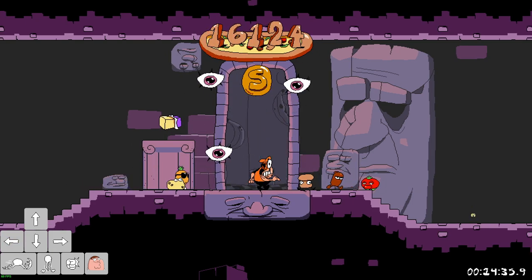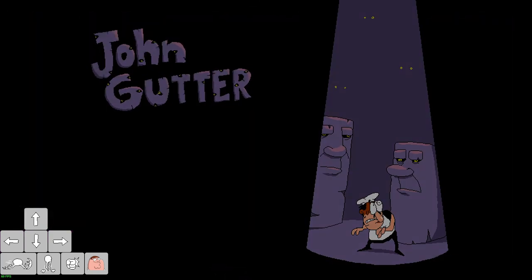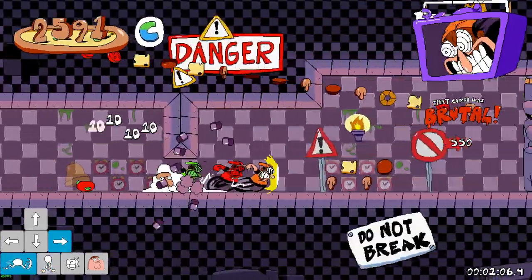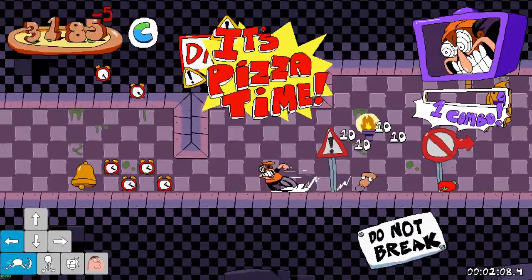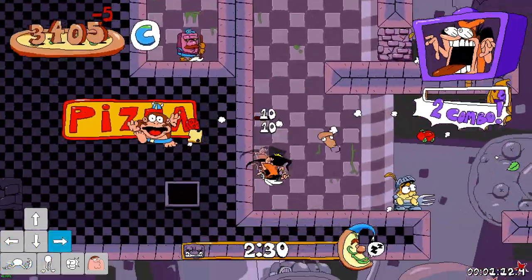First up, just play the level as required for whatever category you're doing. You can get the toppings, secrets, whatever. Just destroy the Pillar of John and head back to the exit gate as usual.